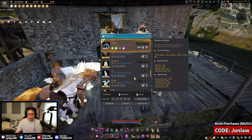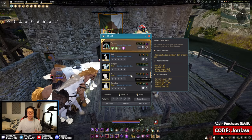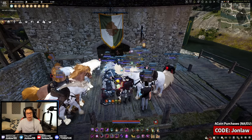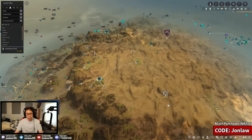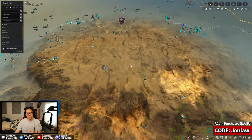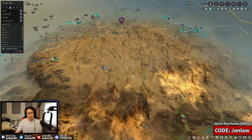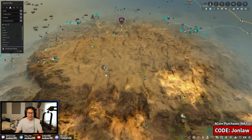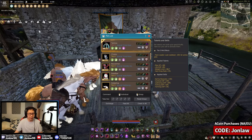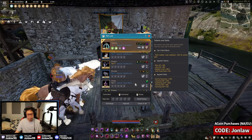A quick extra tip for new players: if you get stuck in the desert — you know how you don't have a minimap there — this is an old trick where you could have your pet ping a resource, and it'll show you where you are so you can get a general idea of your location. Nowadays you don't really need it, but it's good to know.